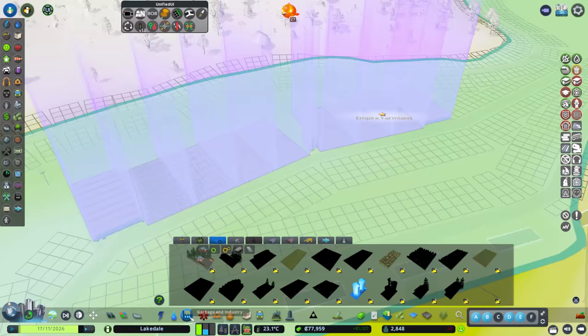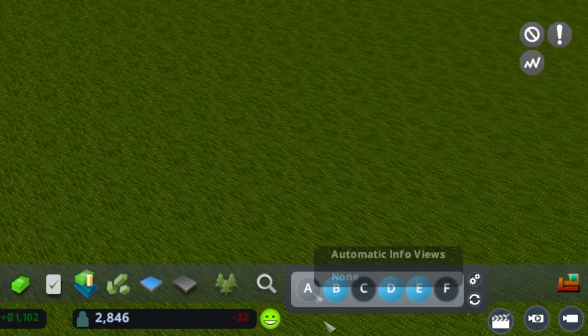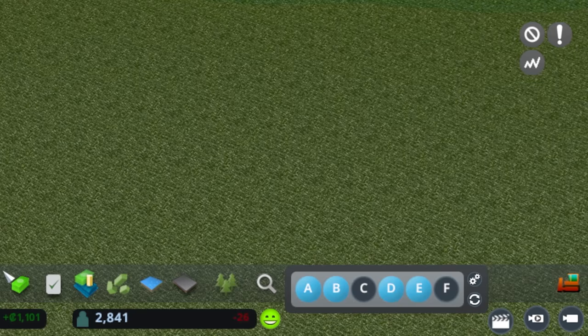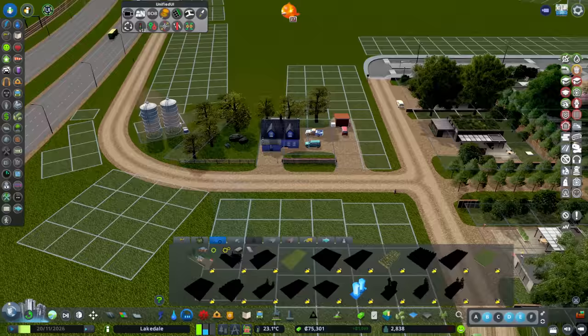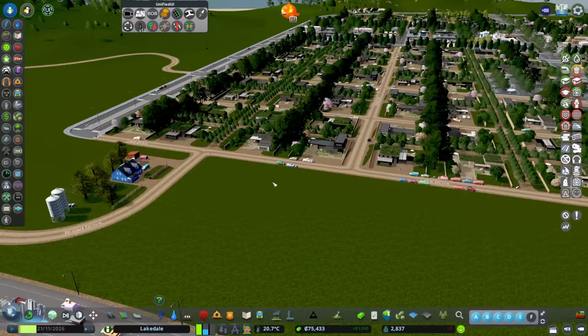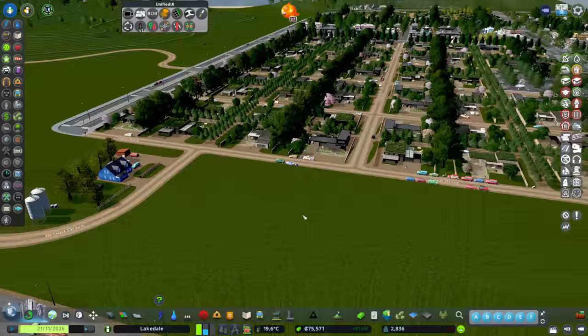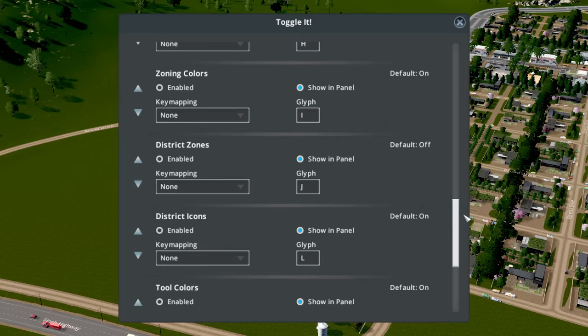I'm adding one more of these over here as well. This is the Toggle It mod - each button gives me a little option. That one turns on and off the automatic info view, which is where the screen turns white. Road names - oh, that's why I can't see them. C is road names, D is district names, E is borderlines, and F is the contour lines you've seen me use. In the options you can change these to do all sorts of things - really cool little mod.